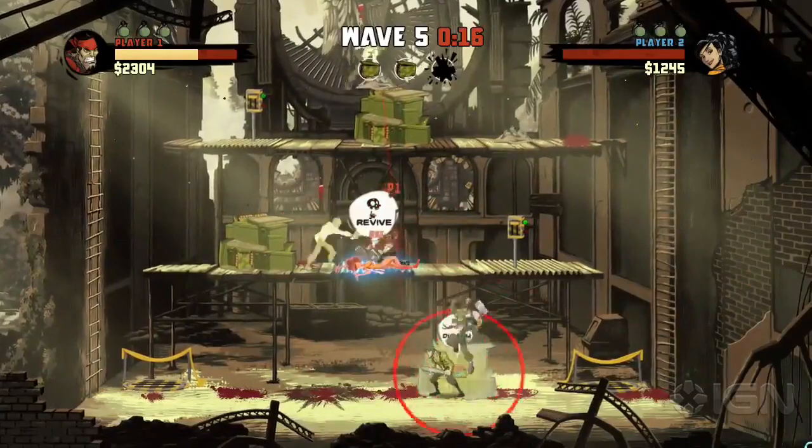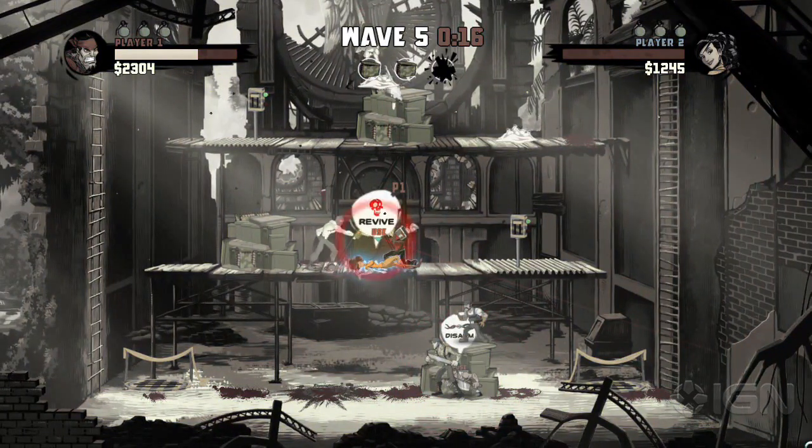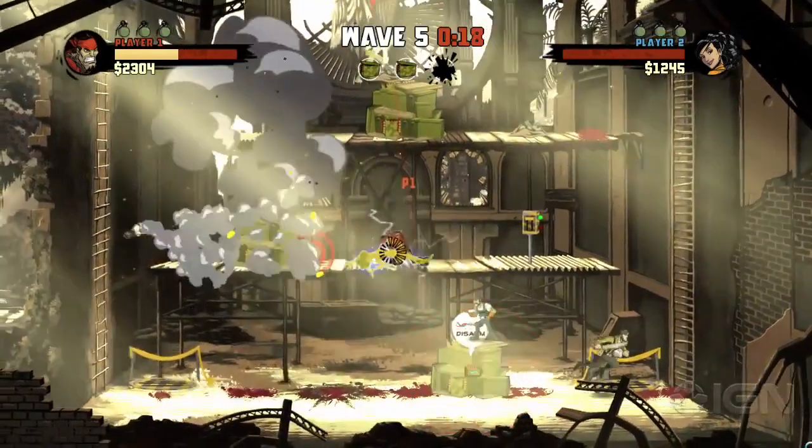Work together. If your teammate is down, they can be revived. It's only over if both of you die.